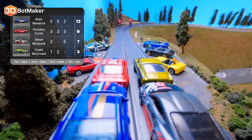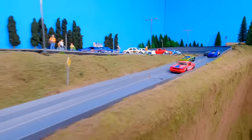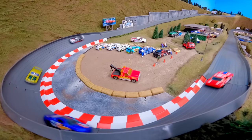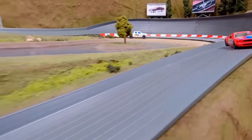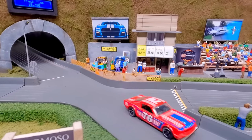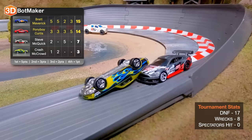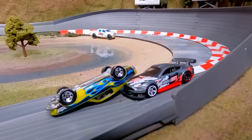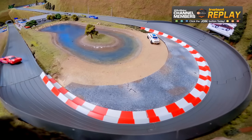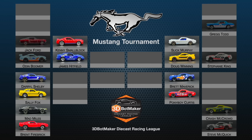Final race: Brett Maverick leads with 12, Pony Boy Curtis has 9, Steve McQuick has 7, Crash McCloud has 3. Crash McCloud has no chance of advancing — thank goodness. Brett Maverick passes Crash McCloud. Pony Boy Michael Curtis looks good around the final turn and has this one in the bag, advancing to the next round along with Brett Maverick. Goodbye to Crash McCloud, who crashes once again. We're up to eight wrecks and 17 DNFs.